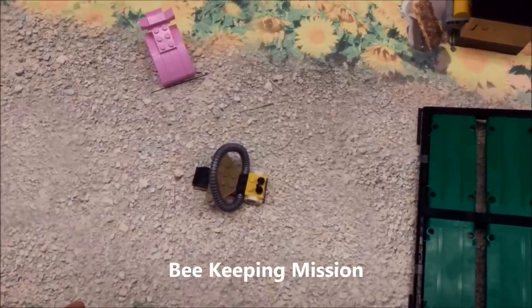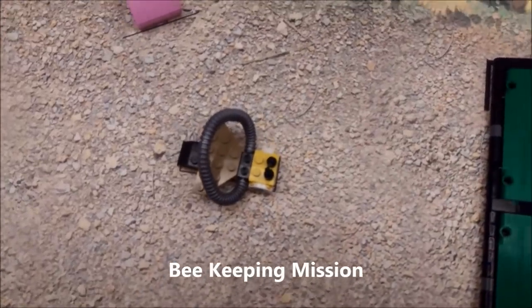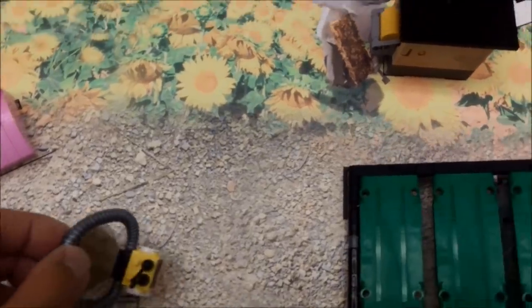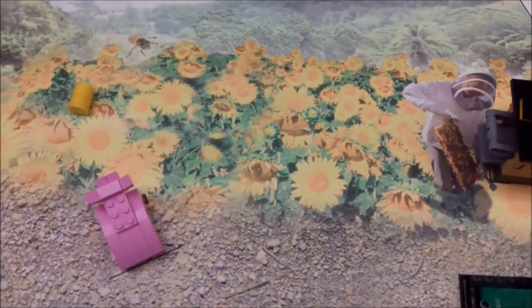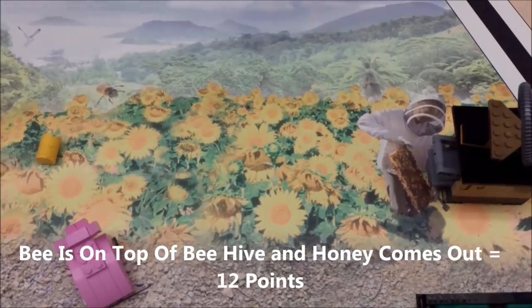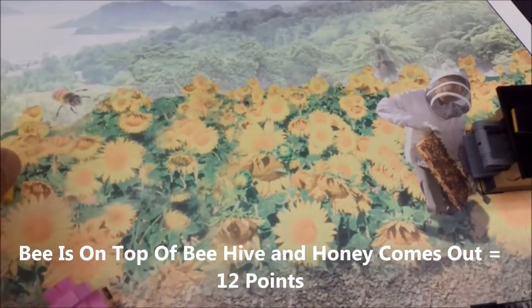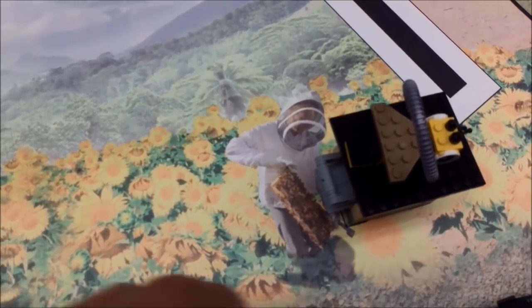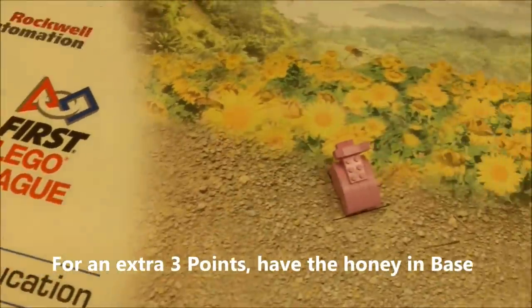The next mission is beekeeping. There's a bee on the mat. If your robot is able to put the bee on top of the beehive and the honey comes out, that's worth 12 points. For an extra 3 points, if the bee is still on top of the beehive and the honey is in base, then you get 15 points total.